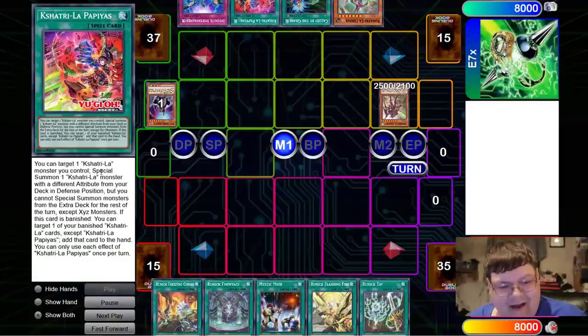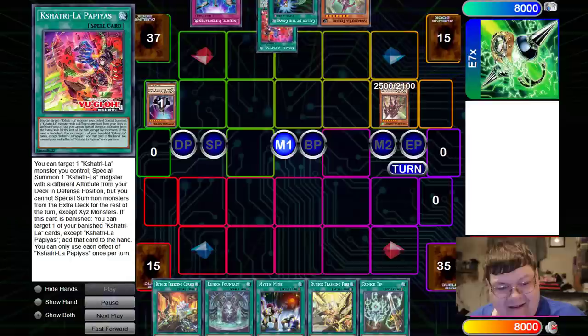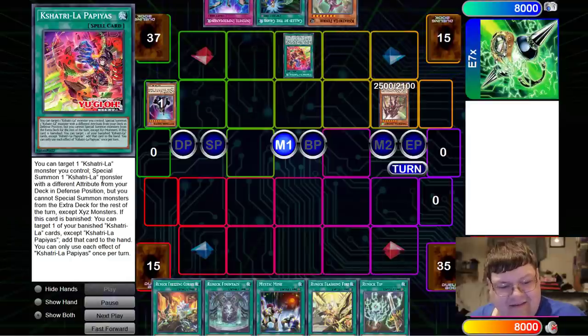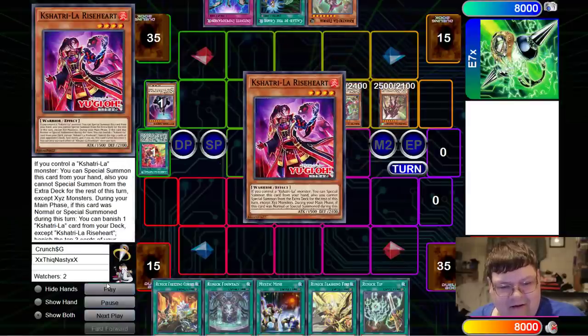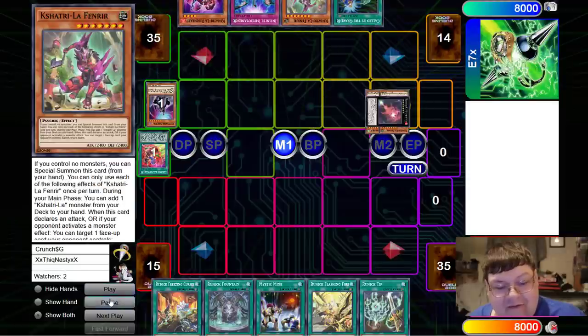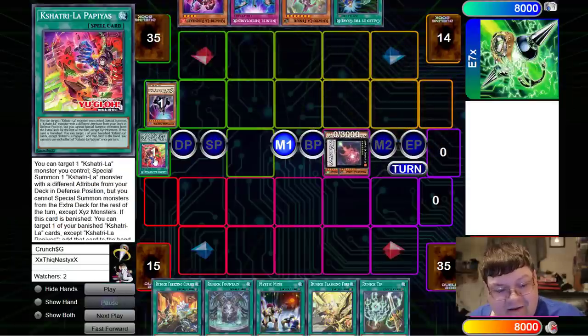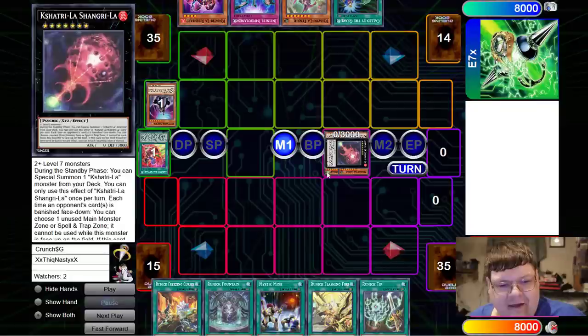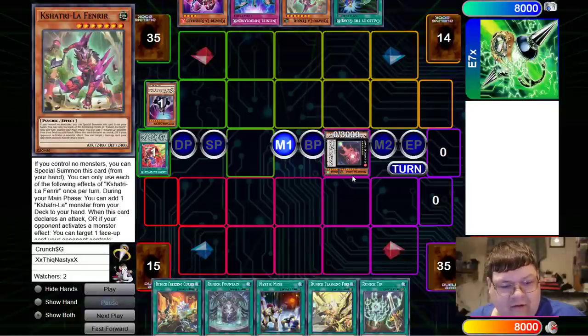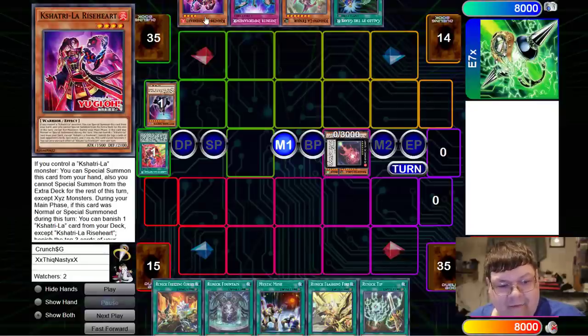Let's grab Papayas. Papayas lets him target a Kashitari he controls, then he can special summon a Kashitari with a different attribute in defense position. You're going to see him special summon in attack mode here — it's not going to matter. This card does not negate, I repeat, this does not negate. So we special summon, and then since we specialed the Fenrir, the Fenrir also gets to add Riseheart.